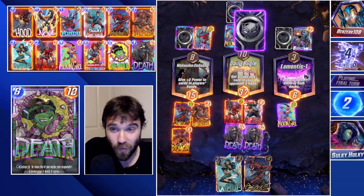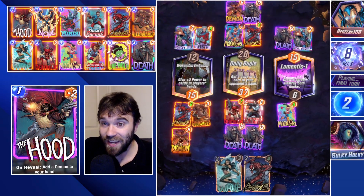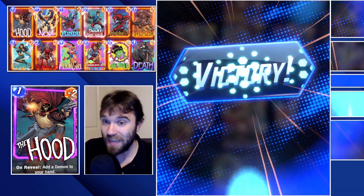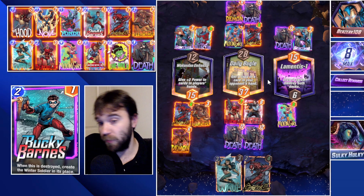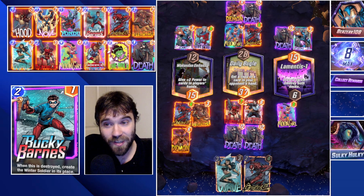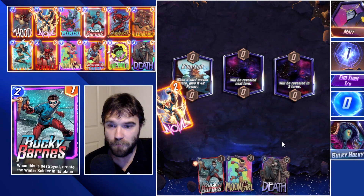We probably could have positioned ourselves to not have initiative, but we'll see if we can still find the win condition. They drop Death into Lamentis, win that location. They drop Death and a Demon in mid, and a Sentinel to the left. Looks like they didn't have enough hand space to duplicate their Demon. Had they had two, those three additional power would have given them the tie in Wakandan Embassy — and we got lucky. We were able to find the eight-cube win condition.